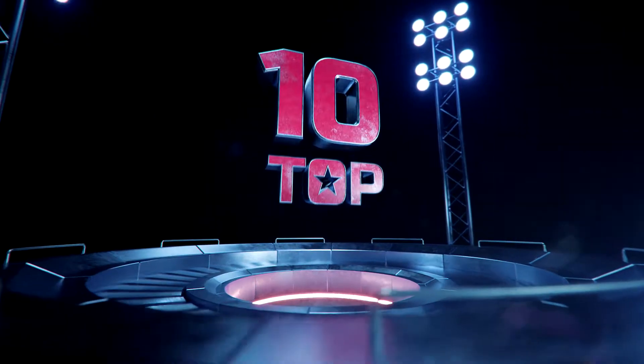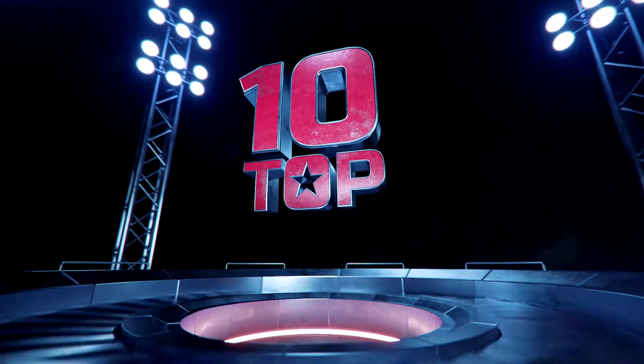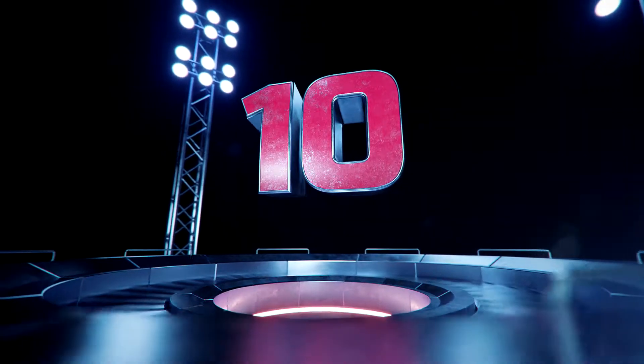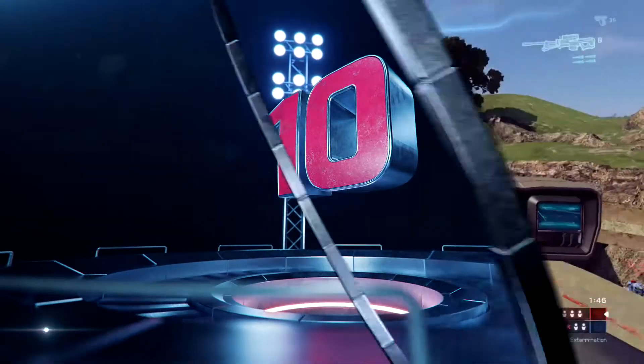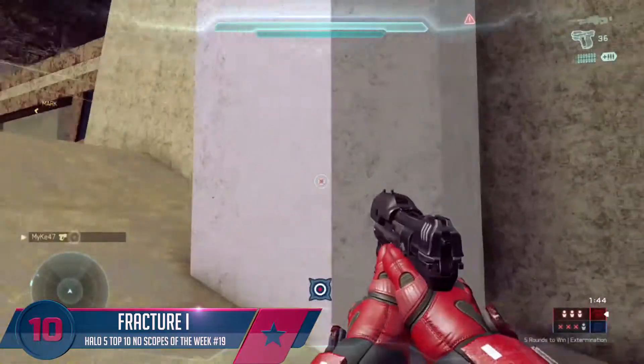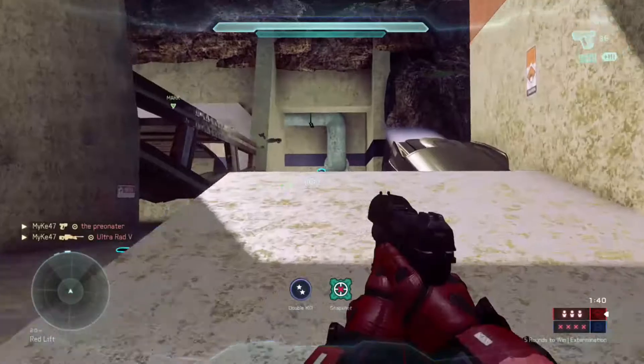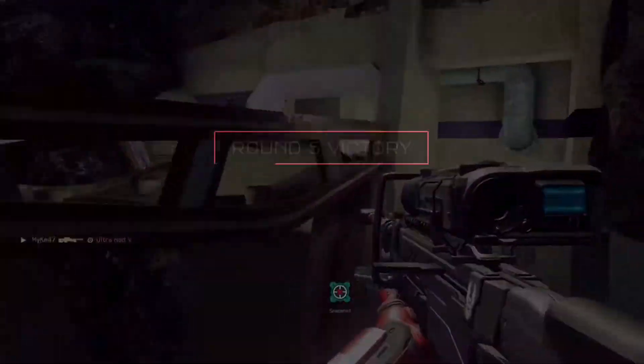What is going on everybody? It is your boy Indirect with Indirect's Achievement. We're going to be doing the Halo 5 top 10 no-scopes of the week, episode number 19. At number 10 we got Fracture. He's about to go off playing some extermination, taking out the first enemy with the pistol. One guy lifting over and he's going to connect perfectly with the airborne snapshot there for the double.